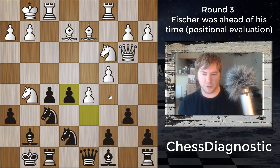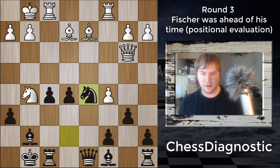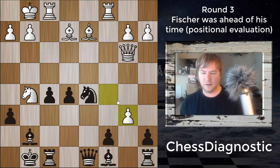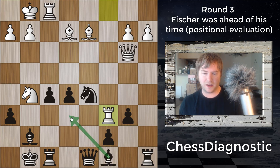Obviously Taimanov mis-evaluated this position — he played C5. And we see just trade-offs: Knight takes, Knight takes. Black is starting to actually have an advantage. Taimanov thought he was getting more activity for his Rook, but it doesn't make sense because the Knight's attacked and has to go back. If Fischer plays very patiently, White will just stand worse. After pawn takes, the A pawn has to take because he wants to play C6 to protect that Knight in case of Bishop to C4.